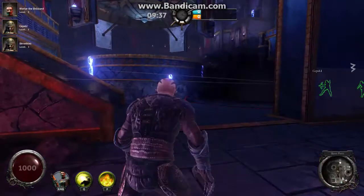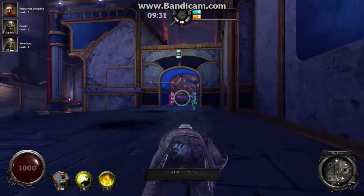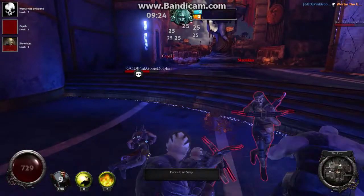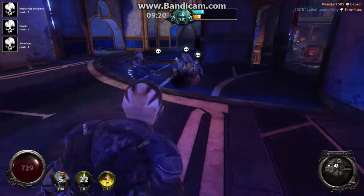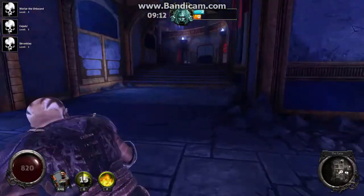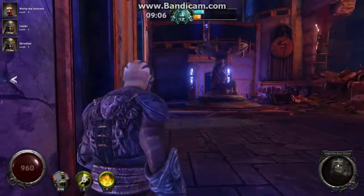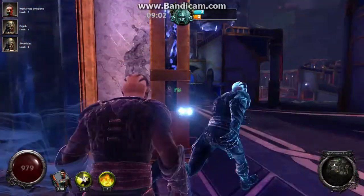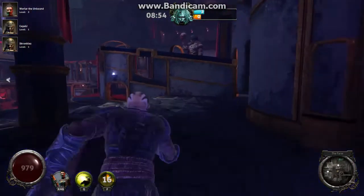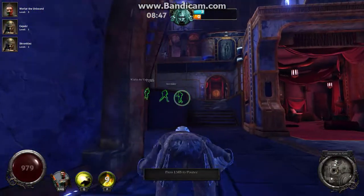So if you need health you just go and press something and you will regain health. That's bad. So that was the ultimate attack that only this character has, and now he is in some mode where you can't attack. The different characters have different abilities and all that.